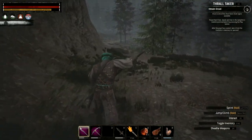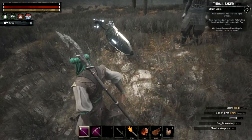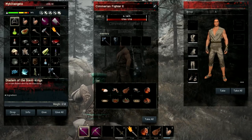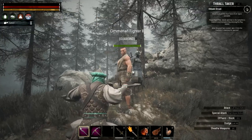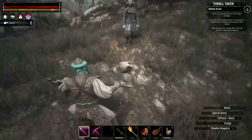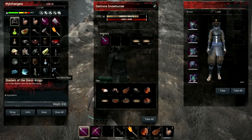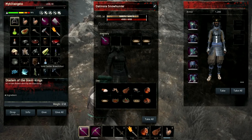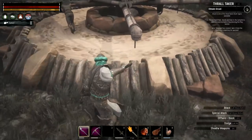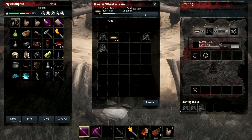Alright, so our fighter is done, so we're going to place him down. I just want his stuff — that's all I want. And then you can leave. I don't need you. I don't need your crappy clothes either. I'm pretty much maxed out on weight. We're getting closer to these people being done, but not quite done.